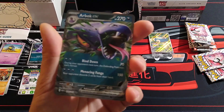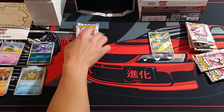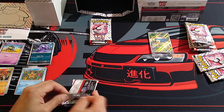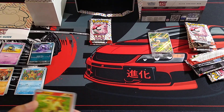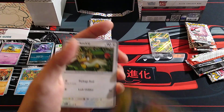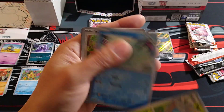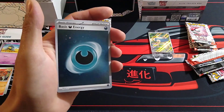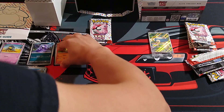Oh man, that was awesome! Yeah, this is why I need to get sleeves, y'all. I see something shiny back here. My allowance just went straight — oh, Marowak! And a dark hollow energy. That's pretty cool.